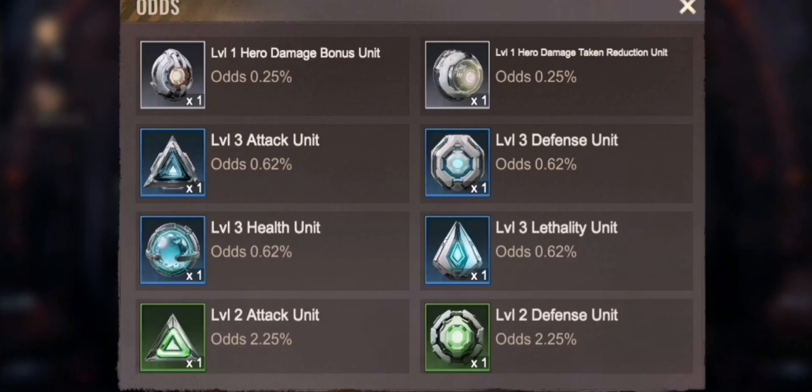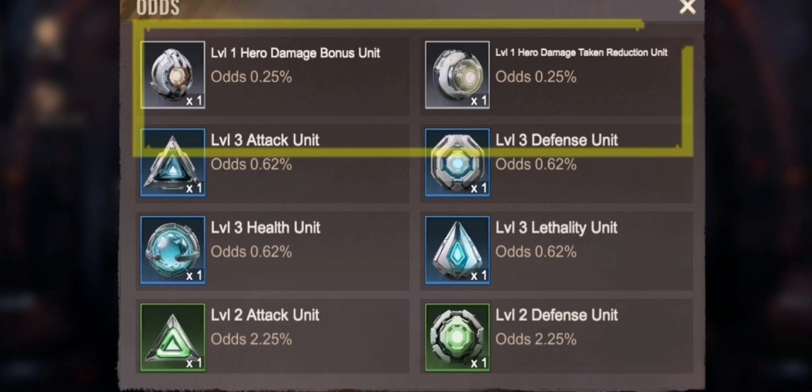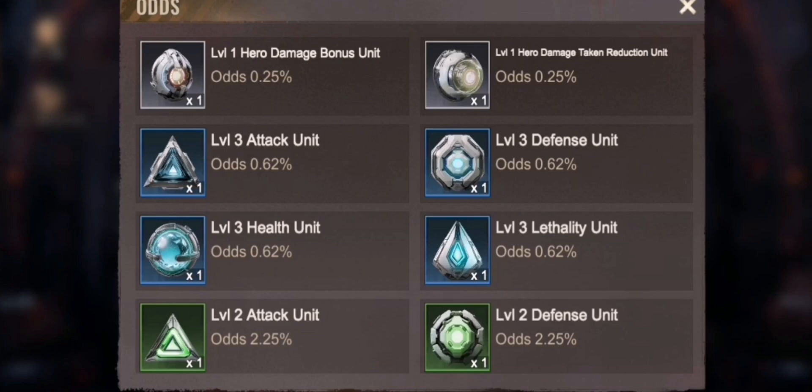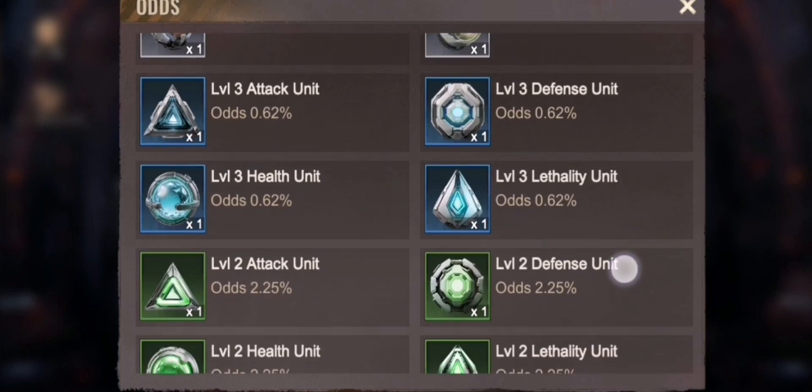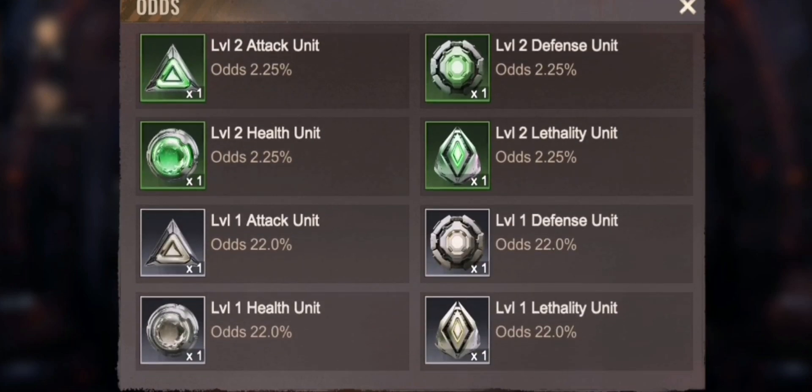The odds for hero damage and hero damage reduction at level one are really rare — only 0.25% chance to draw or craft them. For health, attack, defense, and lethality you can get up to level three already, with the highest chances at level one crafting.